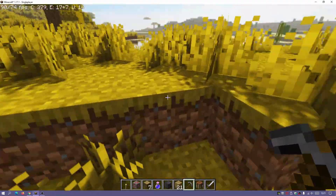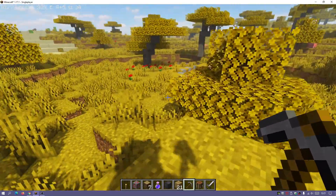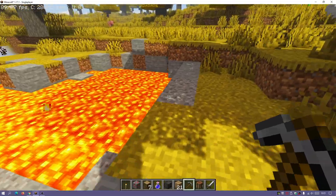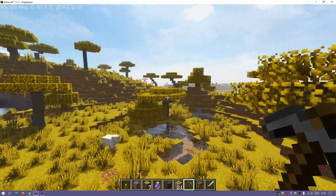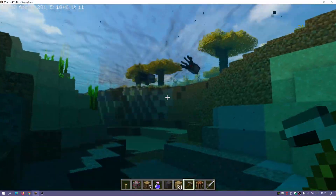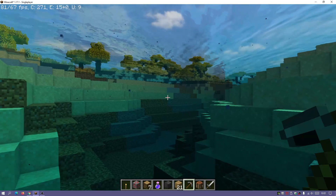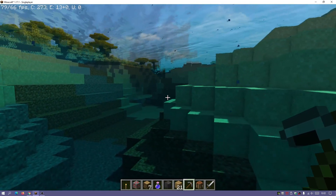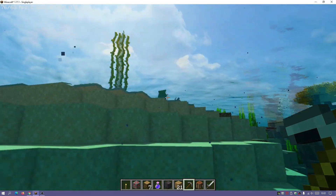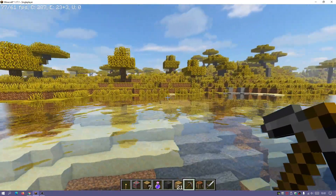In terms of performance, I'm using OptiFine and getting close to 80 to 90 FPS with no slowdowns whatsoever. We've also got a different color lava compared to default, which looks really nice. Let's have a look at the underwater graphics - they look quite realistic. Underwater is quite nice because everything is so clear; we can see ahead of us, and we've got shadows coming in from the sun through the water onto the blocks.